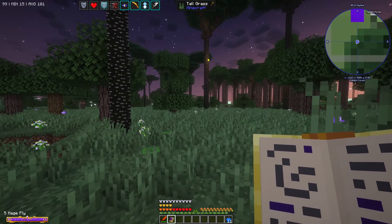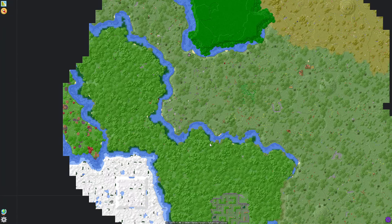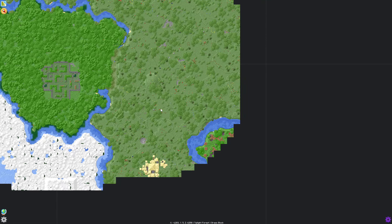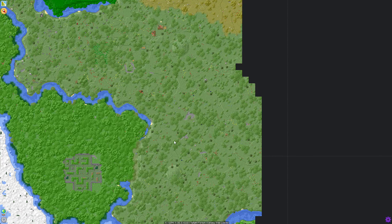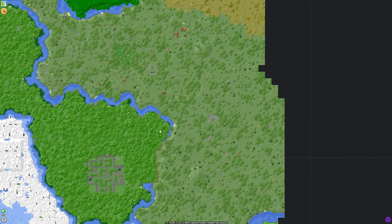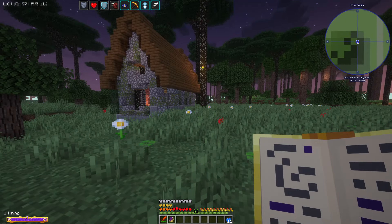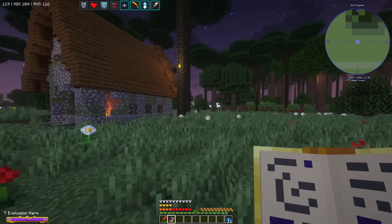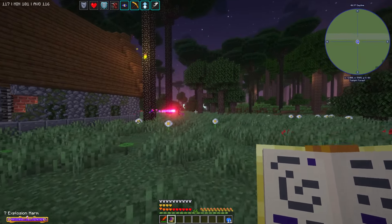Okay, so here we are. Obviously we are going to need to find the castle or the tower, and I think it's going to be this one here. Let me make my way down there. So I found this little house in here, and I'm going to try this new explosion harm, because I think that could be interesting.